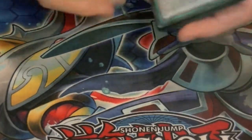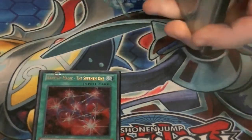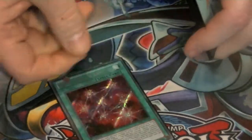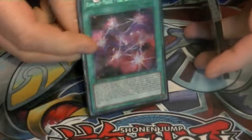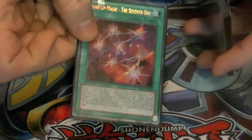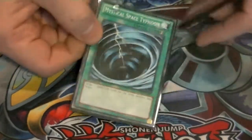It's a monster heavy deck. As for spells — one Rank-Up-Magic The Seventh One, just one of my favorite cards. Since I'm already able to go into Number 101, I can also go into Number C101. Just the one MST — don't really feel I need more than the one.